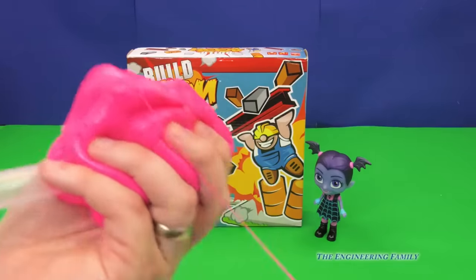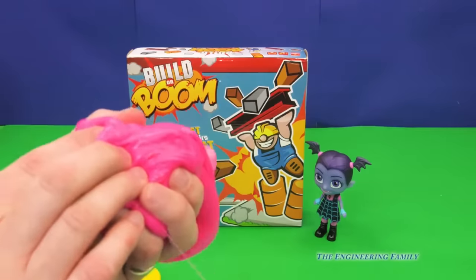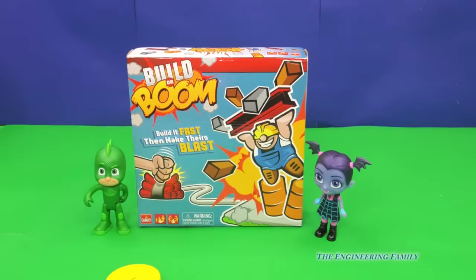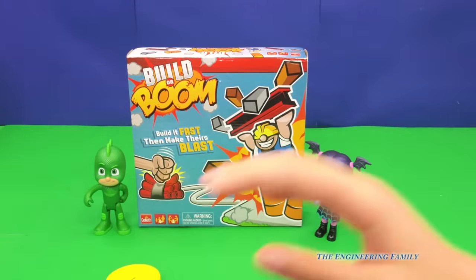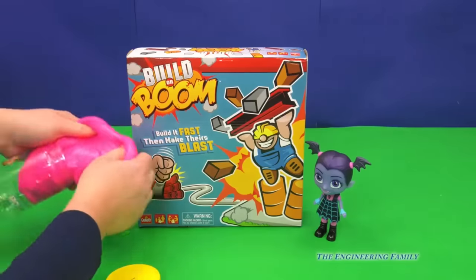And then you blow through your straw like this. Whoa! So that is our Elasti Plasti, and it comes in this giant cup. But right now we're going to play Build or Boom. Assistant, who are you going to play as? Vampirina! And I'm going to be Gekko!